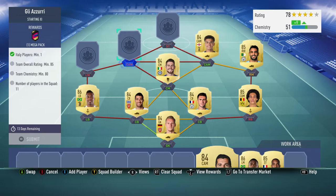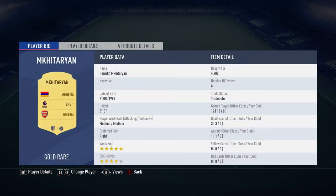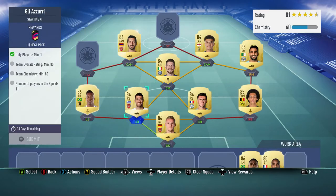Mkhitaryan is the centre attacking midfielder on the left, bought for 4,900. He plays for Arsenal in the Premier League and is Armenian.